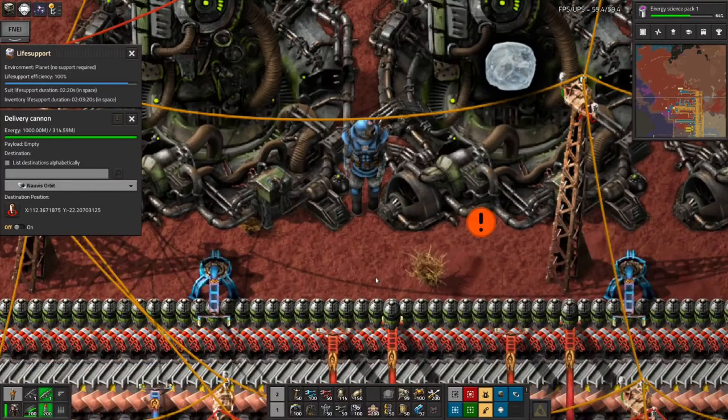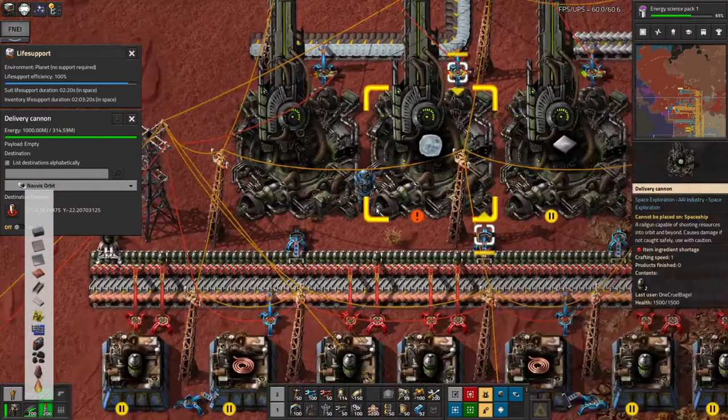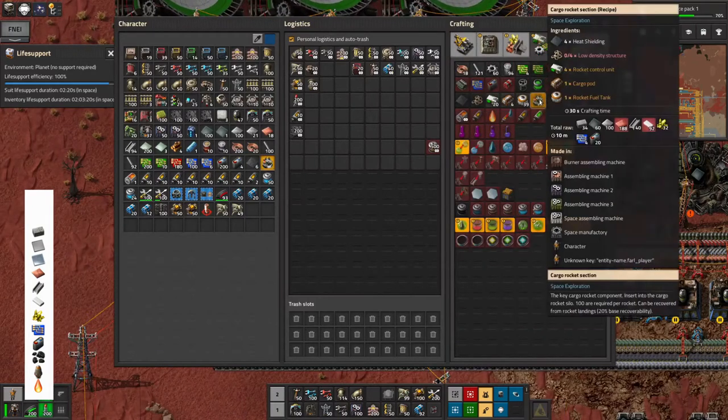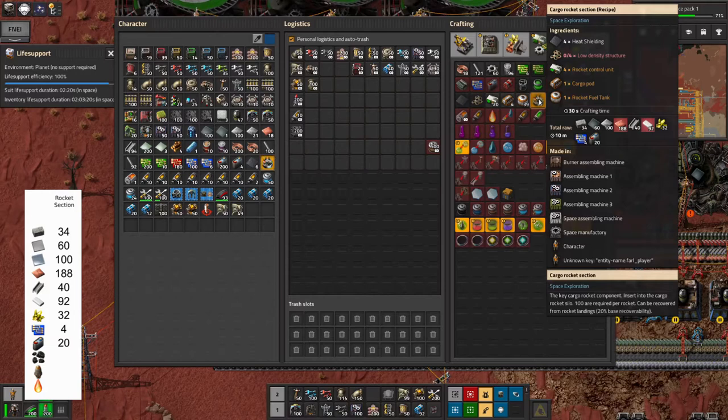I consider the delivery cannons to be quite cheap. So I looked at the prices for all of this. To make a rocket, the most expensive part by a long way is the cargo rocket sections — you need a hundred of those to make a rocket, and they take quite a lot of ingredients each: bricks, plates, plastics and so on. I used the raw ingredients view in the game to find out what they actually take, because I couldn't be bothered to run through everything manually.